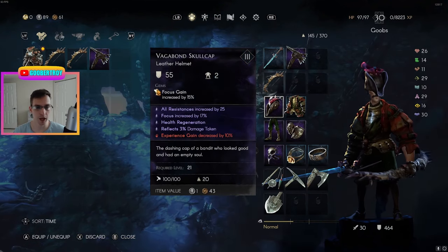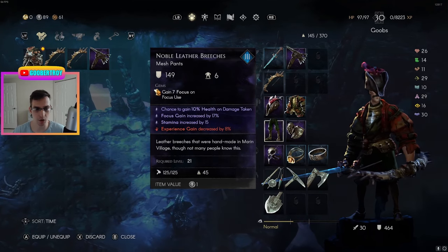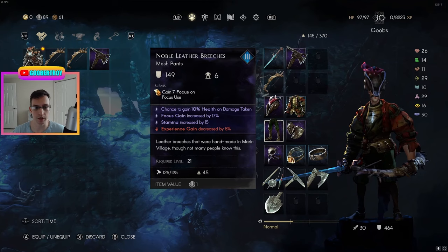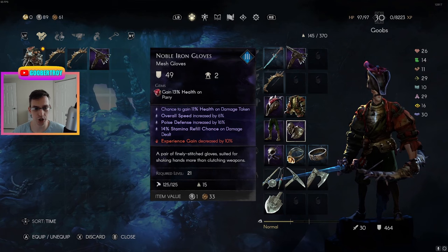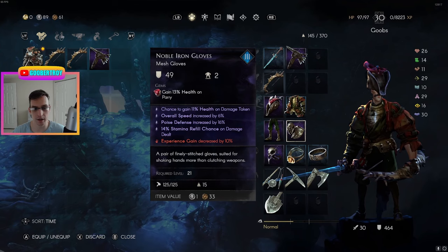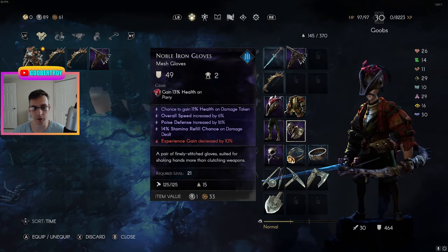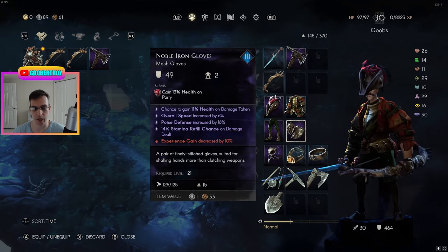For armor passives, one of the most important — like any build — is chasing focus gain increase. On my pants, for example, I have focus gain increased by 17%, which is a very solid option. The second enchantment to chase is stamina refill chance on damage dealt. I have that on my gloves — a 14% chance whenever dealing damage to instantly refill stamina. This lets you play very aggressively and constantly keep up your attacks without worrying much about stamina.